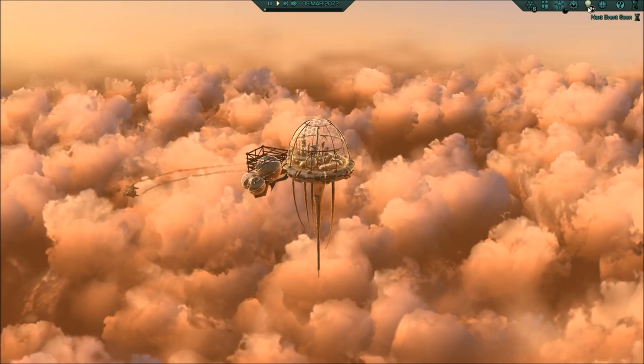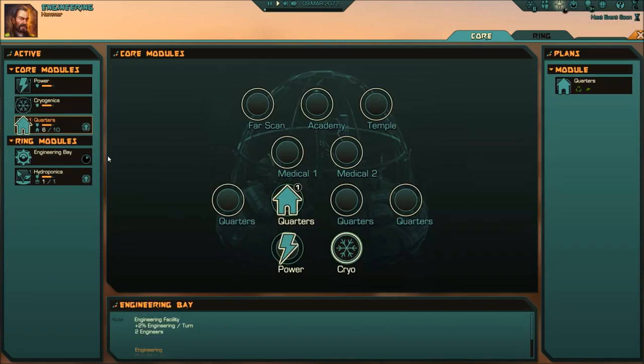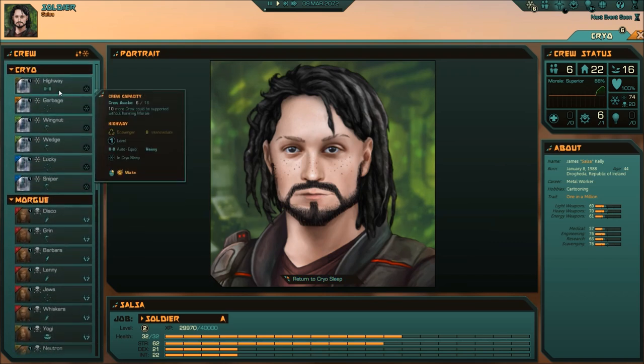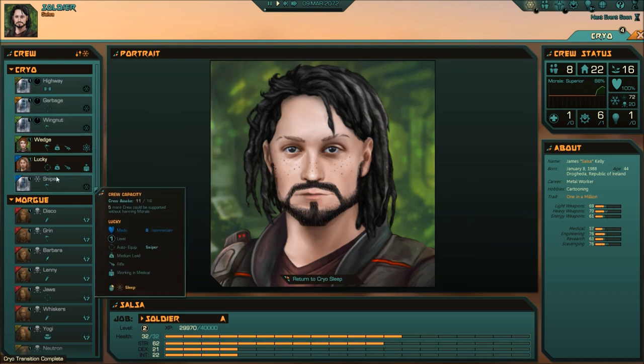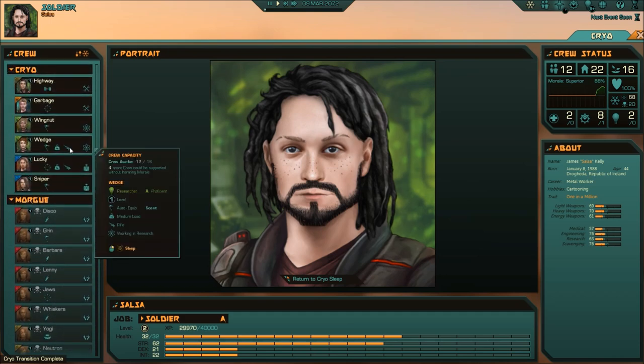We've got some research coming in, and once we get that Engineering Bay module built we'll be able to move on. As for my people, we could maybe wake some more up. We can afford ten people now because we have the bay. Let's bring in a doctor - Lucky - and bring Wedge. Actually we can bring all these people in. Wake up everybody! Get all these people in here. We have enough rifles for everybody - we made eight of those things. Research is moving along, the labs are slowly progressing. Let's put science at a higher priority.